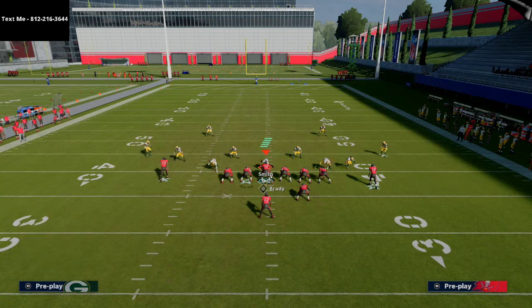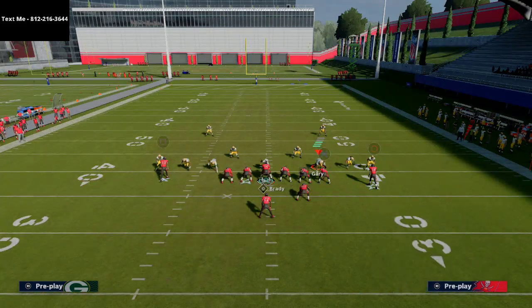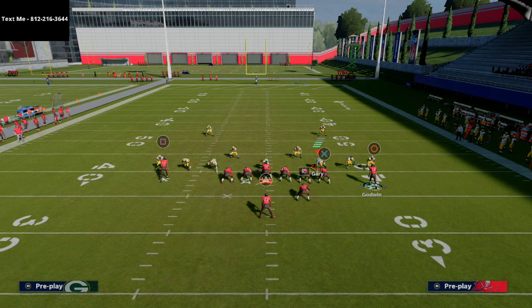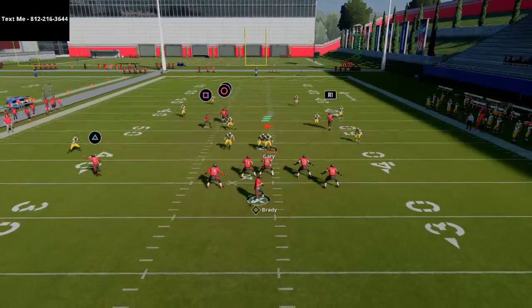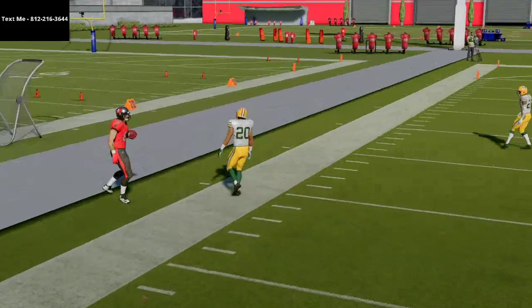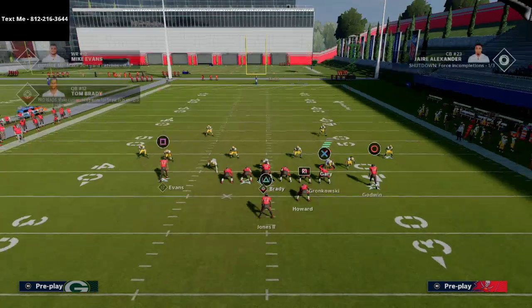I want to give you one more look from a different lens — just different route combos to try from this formation. Take the left-side guy on a hitch and smart route, the tight end on a crossing route, backs on block-and-release. You can sneak the right-side fullback out on a little streak route. Snap Godwin in motion in that pocket and what you'll notice is the outside quarter gets put in conflict — you can hit your crossing route. You just flood the zones with this formation.